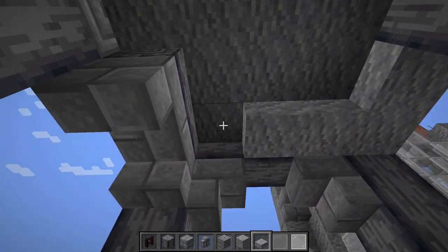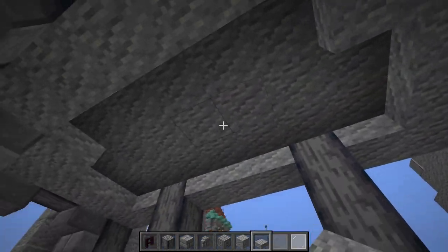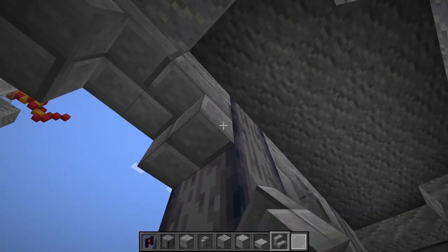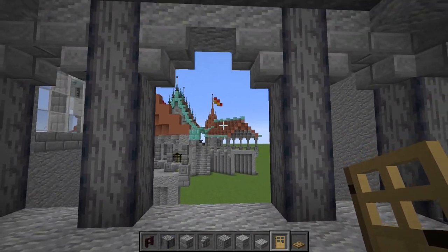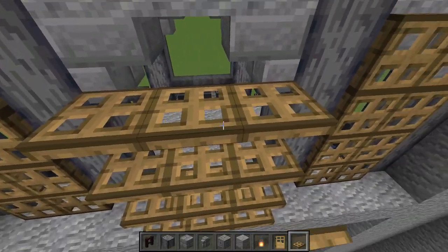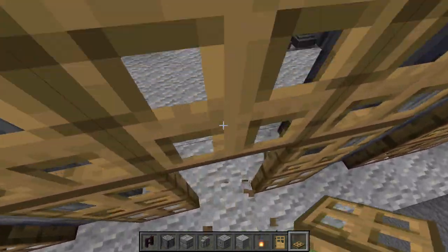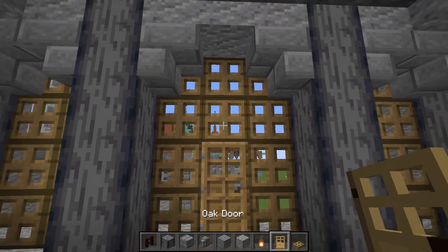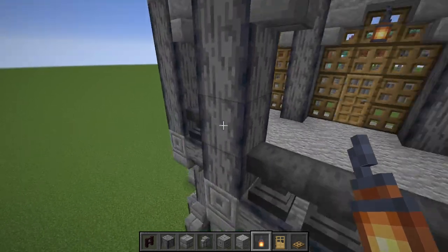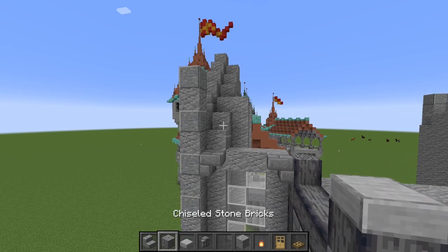Connect these up with some slabs, and after that connect a little border like this using slabs going all the way around. Then place some more of our stairs right here, grab ourselves some oak trapdoors and doors, add our trapdoors just like this, and in the middle take out these bottom blocks and put a door there instead. Place a lantern right there and in these corners and it should be well enough lit up to not spawn any mobs.